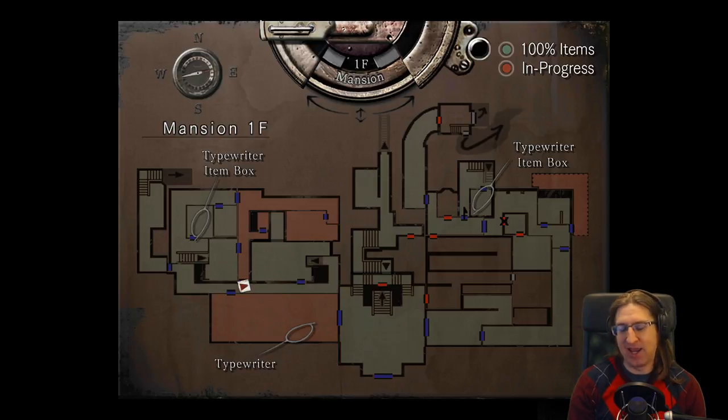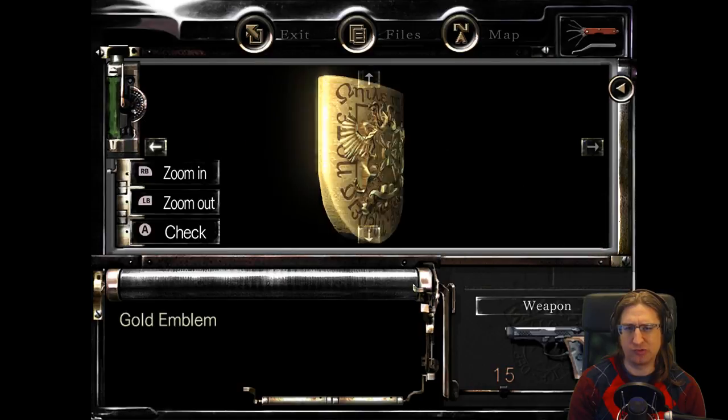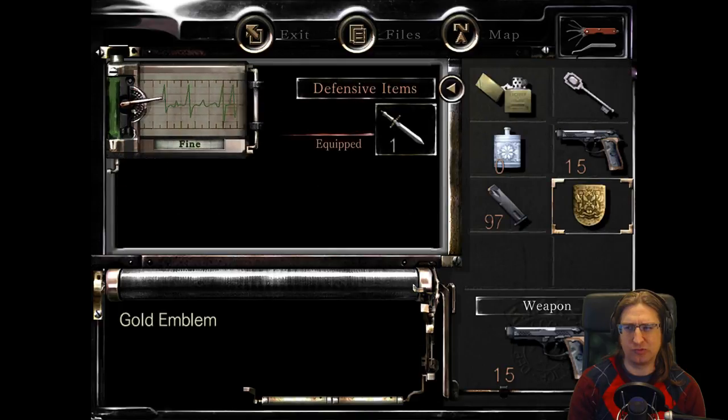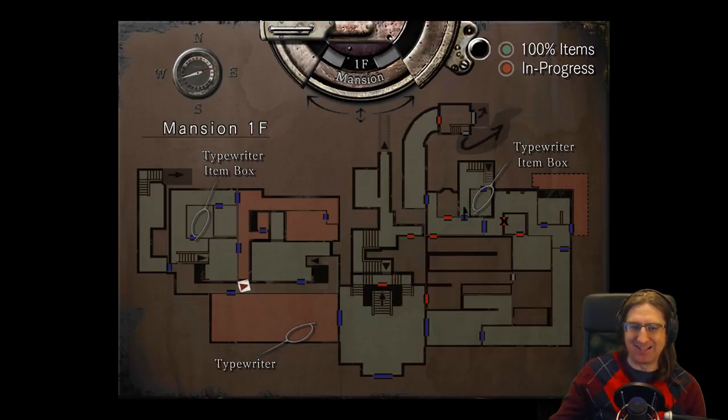I still need to get a PS4 — I'd love to get one, I just can't afford it unfortunately. We're making progress though. That room's totally done. This is the tiger room I think — I need another gem for that. This is the plant room — I don't have what I need for that.